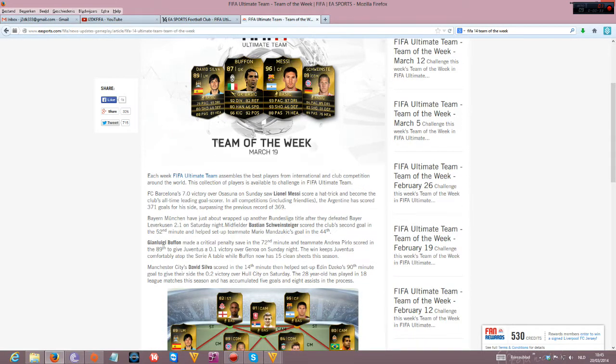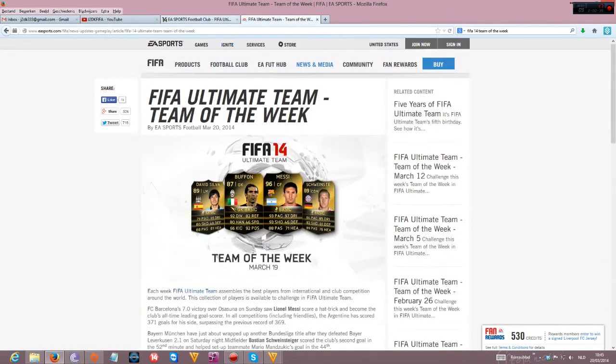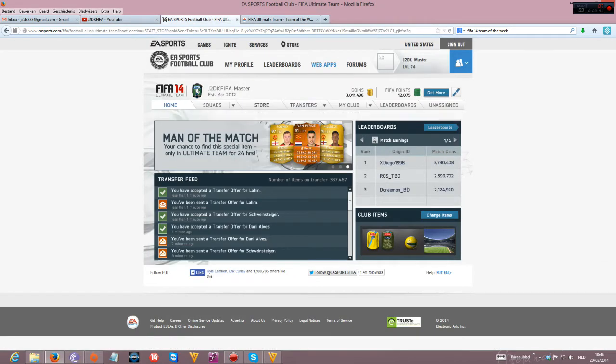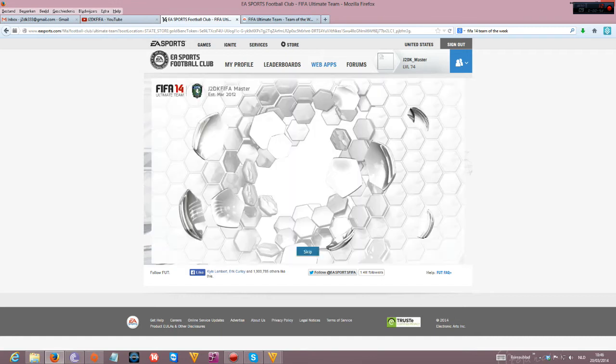Anyway, there's also a man of the match — Van Persie — so maybe he's showing up in that pack. Let's try and snatch up the pack, there we go. I don't open packs so often but this time I'm crossing my fingers and hoping I'm getting something. There we go, 5000 coins.